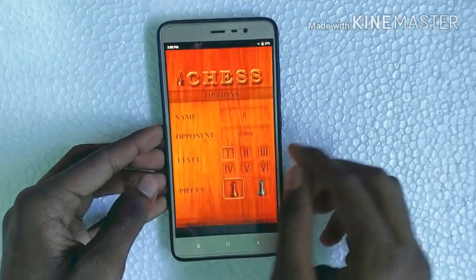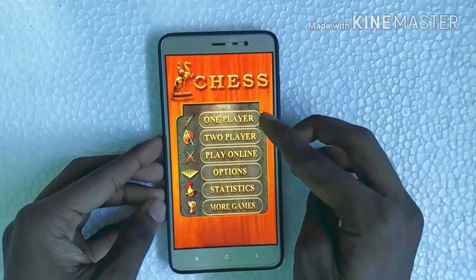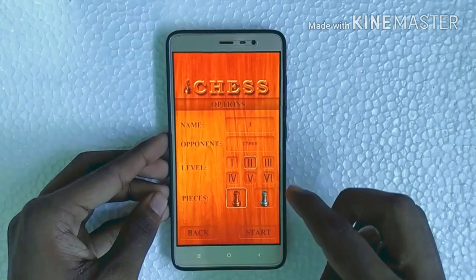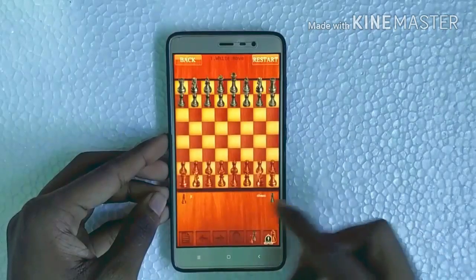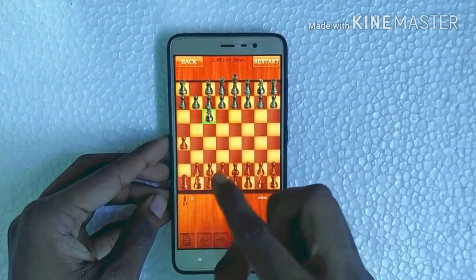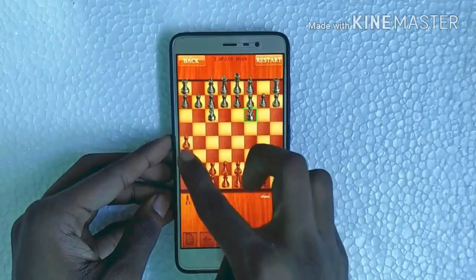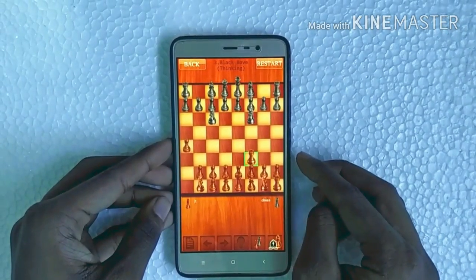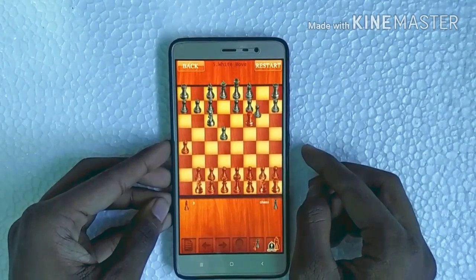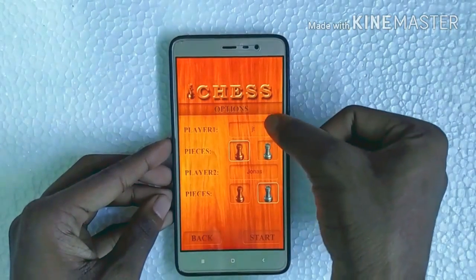These are very small games. Let's start with Chess — it's a very small game of just 2MB. It has one player, two player, and play online modes. If you go to the one player mode we can change the name of the opponent as well as our name, and choose the level. The game plays very intuitively and is very interesting — it reminds us of our childhood time when we used to play old board games.